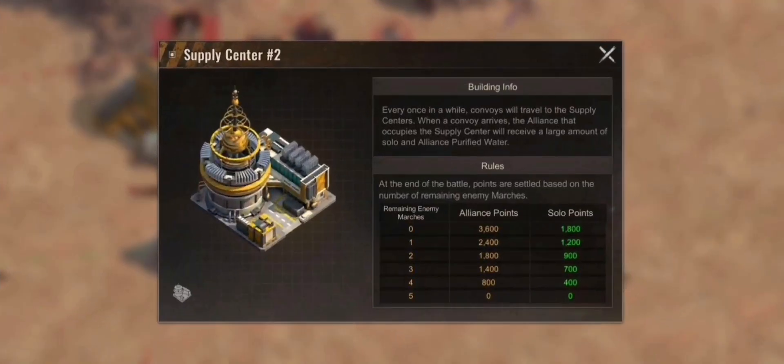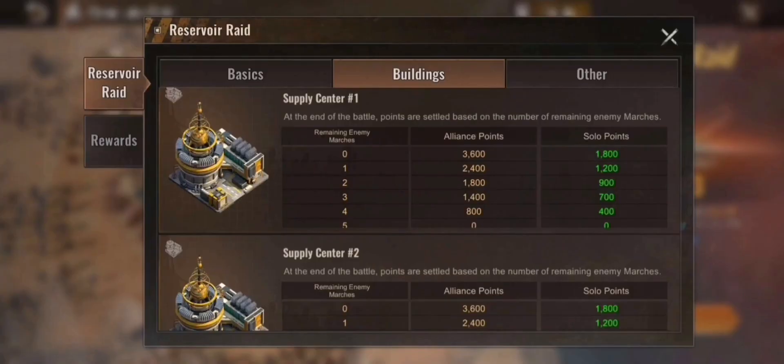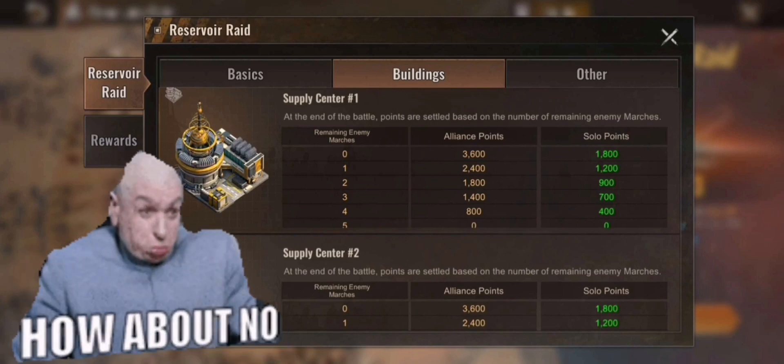Now we're going to Reservate. Reservate has four new buildings as you can see. The supply convoy buildings are a bit like what we had already tested in the live service a while ago, and this will mostly be a kind of showdown fight.